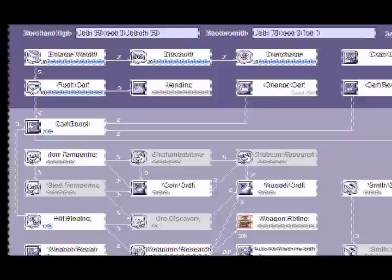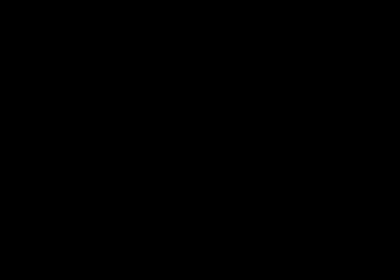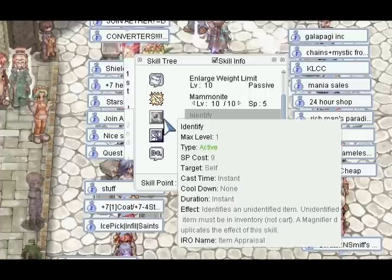I won't be covering skills in this video, since skill builds should be self-explanatory. However, I will say this: if you're going to be a 99-70 Battlesmith, please don't get Item Identification at all. Magnifiers cost next to nothing, and you can make another character to vend anyway.